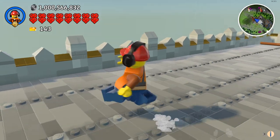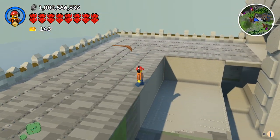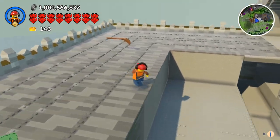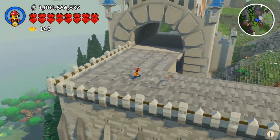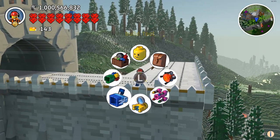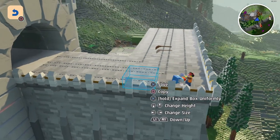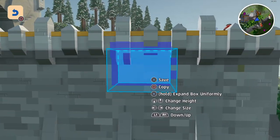So the first thing I'm going to do is actually put this kind of wall over on the other side of this walkway as well. And to do that, I could just copy it straight from here - that's probably going to be the easiest way to do it.